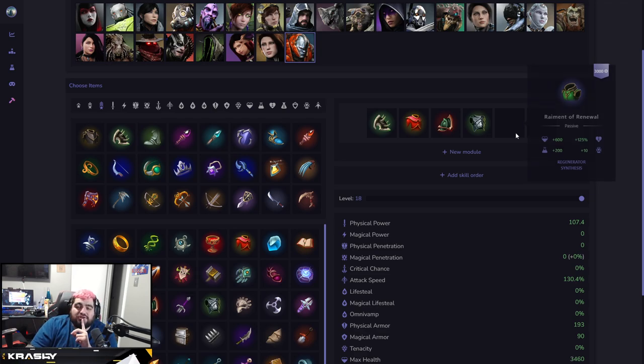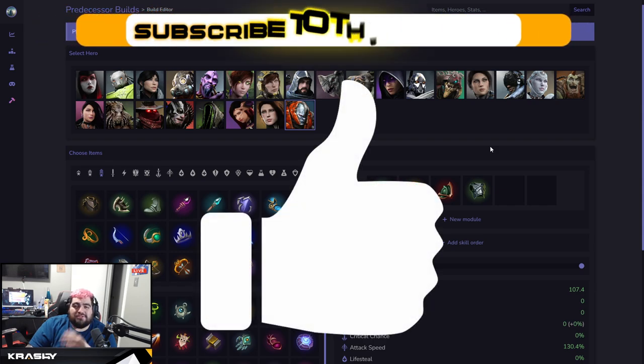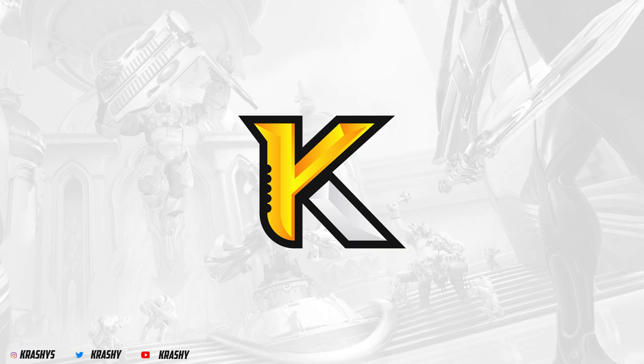Drop a like on the video and subscribe for future Predecessor content — we're putting out videos just about every single day. Jungle builds are a lot harder to nail down than mid or carry builds because those are just going from point A to point B with damage. Jungle characters are more interpretive based on game state and team comp. Thanks so much for watching — be kind to one another, tell someone you love them. See you on the next video.